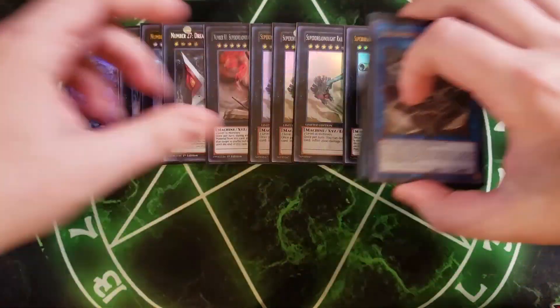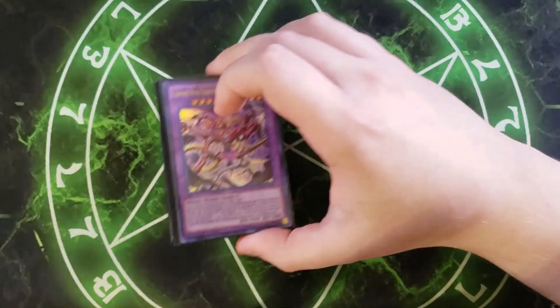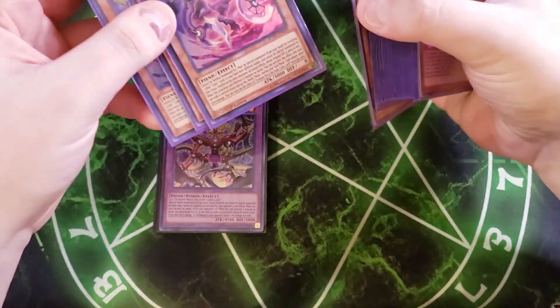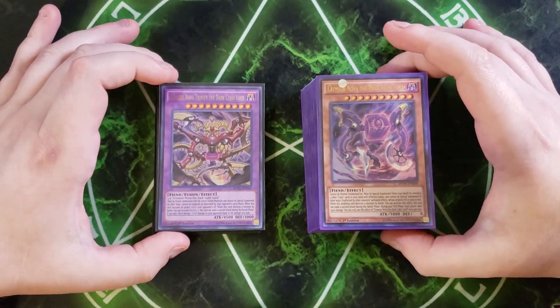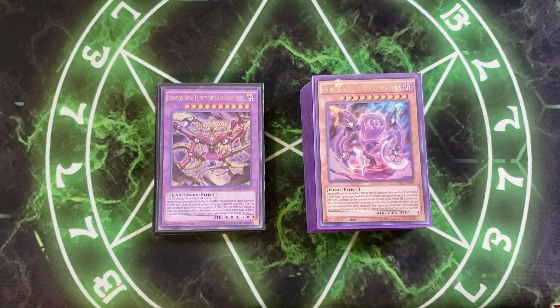And that's it for the deck profile. I hope you enjoyed this deck — it's a really amazing OTK deck. Cubics are actually a pretty budget deck as well, so if you want to pick up a deck that's not very expensive and is really fun to play, I definitely recommend Cubics. It's super fun and very easy to summon out your boss monster. Anyways guys, this is Dark Armed Duelist — don't forget to like, comment, subscribe, hit the bell to join our notification squad, and we'll see you guys in the next video. See you later!